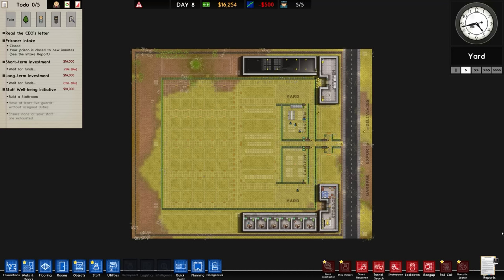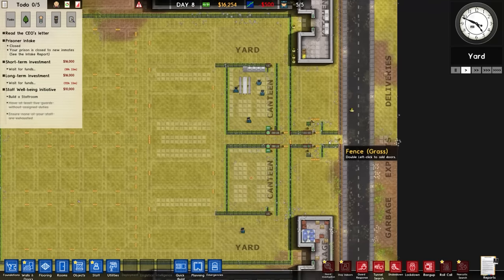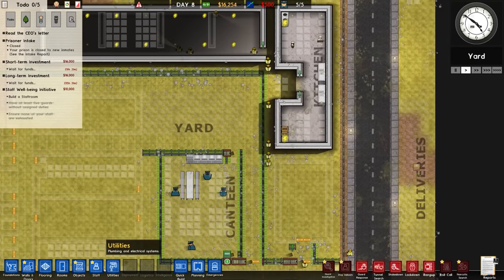Welcome back once again to Prison Architect. Today's beverage is a very nice no-nonsense standard cuppa tea, a good old cuppa. Welcome back to the game.